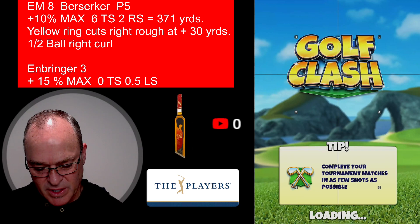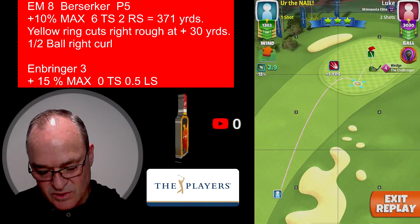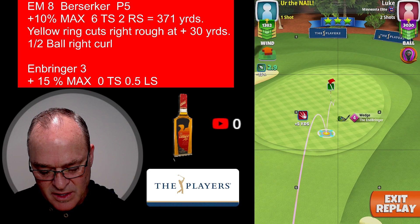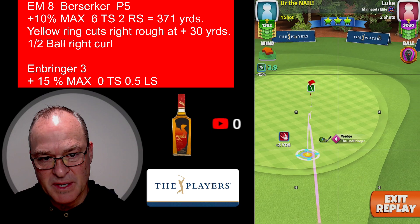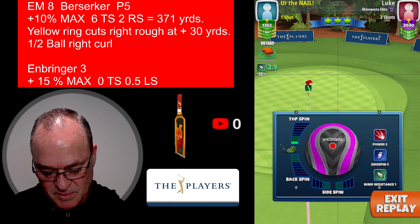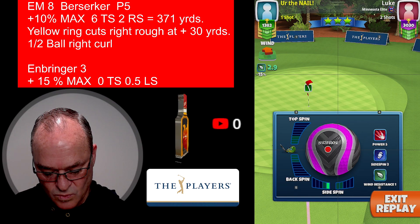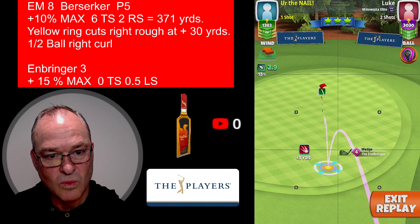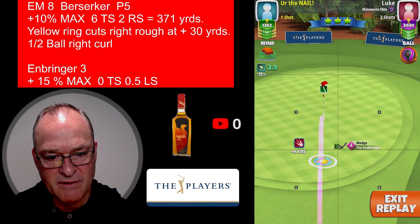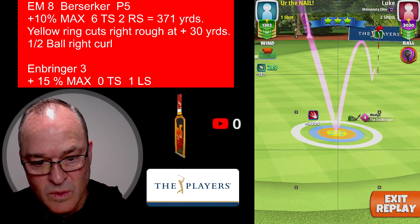The second shot is with the End Bringer. I played this with an End Bringer 4, at plus 15 — you can see we're at max, 15, no top spin. But you can see how that ball bounces in, so I move that to 0.5 left spin. Actually it looks like one full spin — one full spin to the left. Sorry, I thought it was only 0.5.